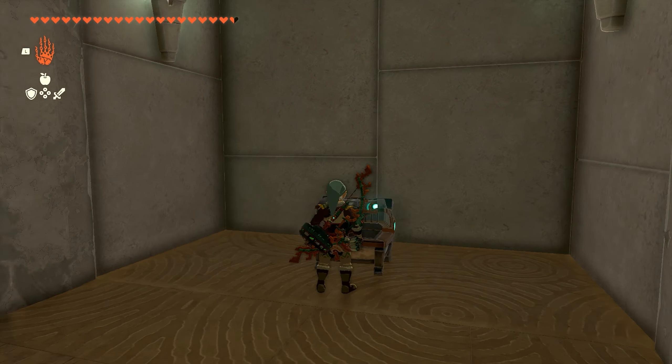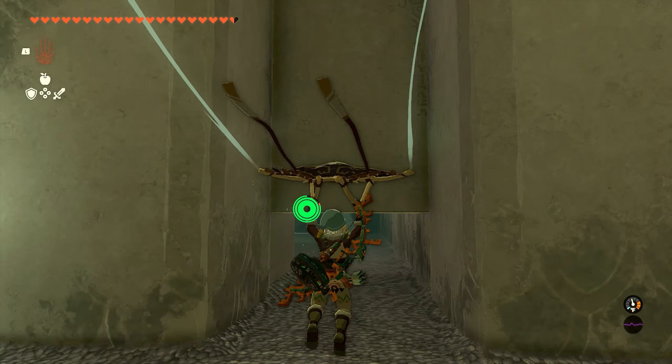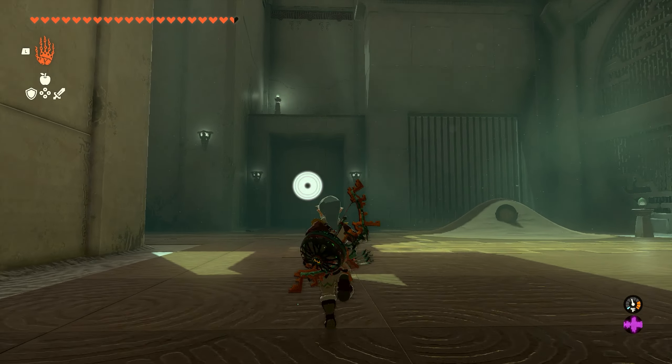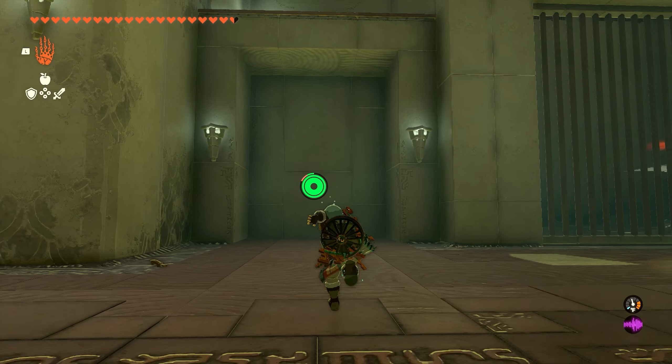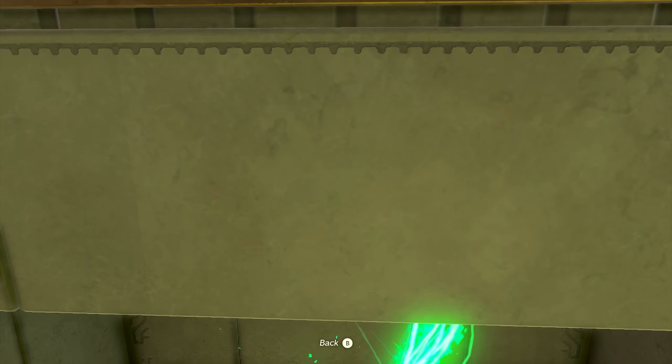Once you get the arrows you're done in this room. We're going to jump back down, fly back across to the entrance we came through, and once you're back in this room, take a left and go all the way to the back wall where the lights are. We're going to use Ascend, and this is going to get us behind the giant gate.